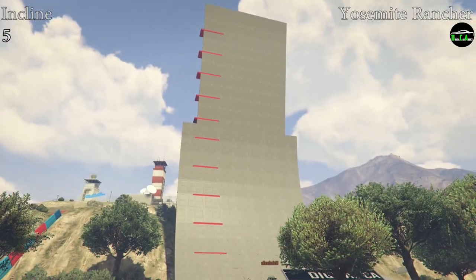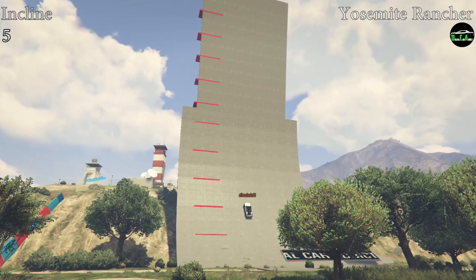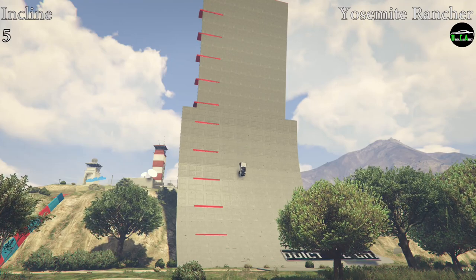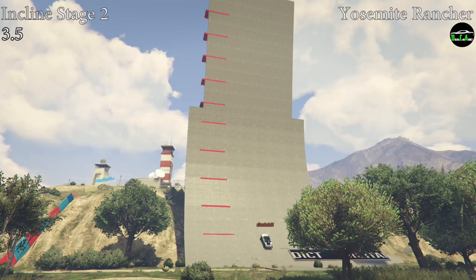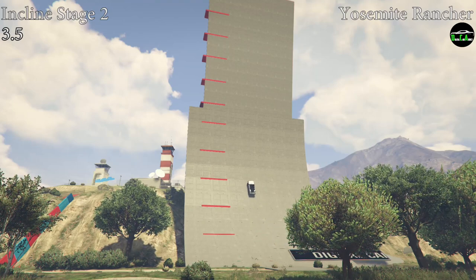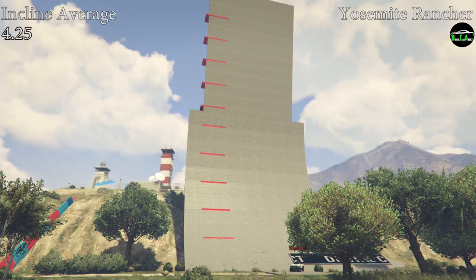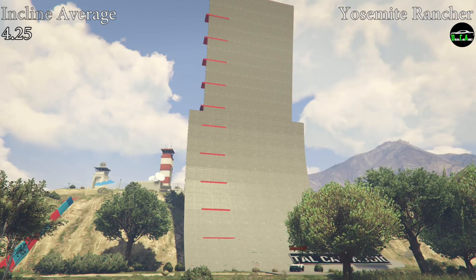Starting off with the incline test from a flat surface, the Rancher has good traction, but its weight is what really makes it struggle in this test, giving it a 5 out of 10. In stage 2 of this test, where it started at an angled position, it struggles even more, which gives it a 3.5 out of 10. Taking both those scores, we get an average of 4.25 for the incline test, which is a pretty average score.